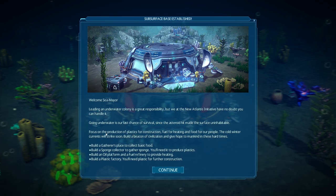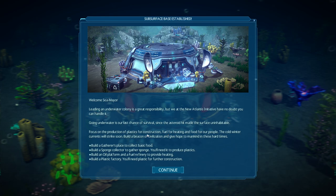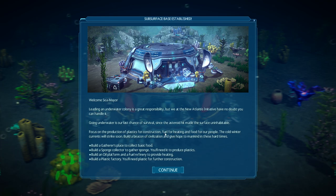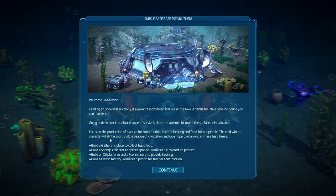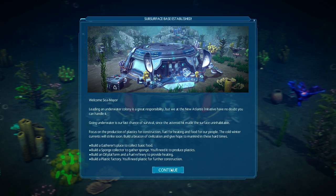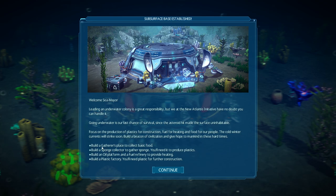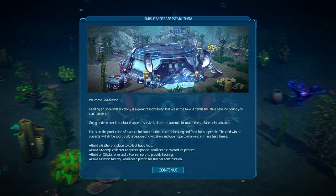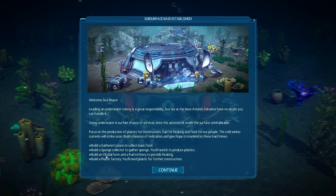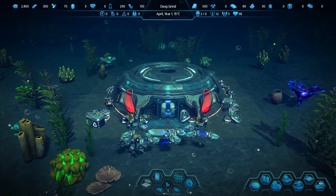The first thing we're going to focus on is plastics for construction — kind of funny, making plastics underwater when the ocean's already full of plastic. Anyway, fuel and food. Cold winter currents will strike, so there are kind of disasters. I'm going to try to blast through a lot of stuff and may edit out some waiting. We need a gatherer's place, sponge collector, oil platform, fuel refinery, and a plastic factory.